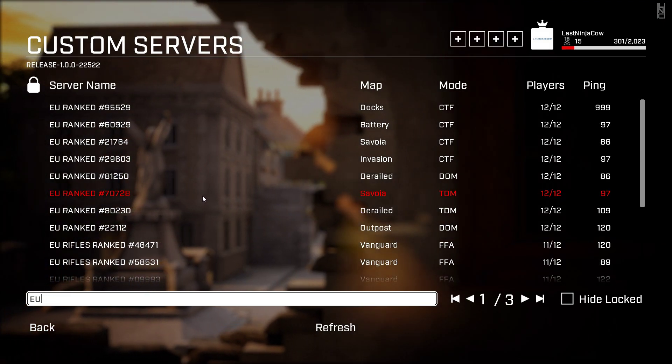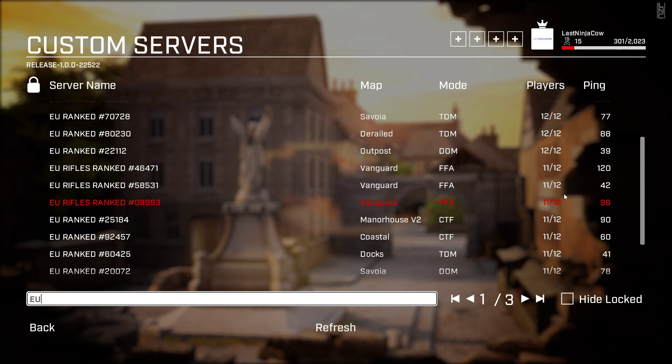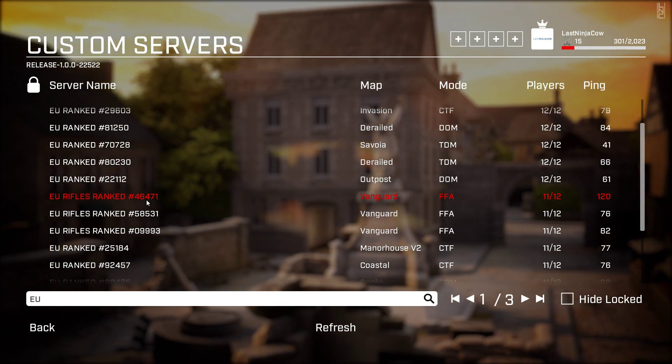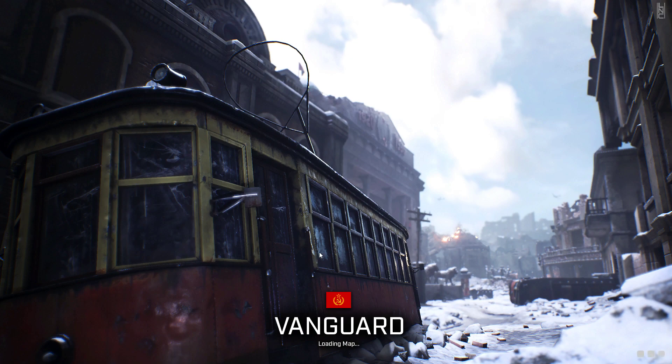All of these are ranked servers. Make sure you check the player numbers — some of these will fill up really quick. So like this here: one EU rifles ranked. If we click on that, it does say 11 out of 12, but 10 out of 10 times it won't put you in.